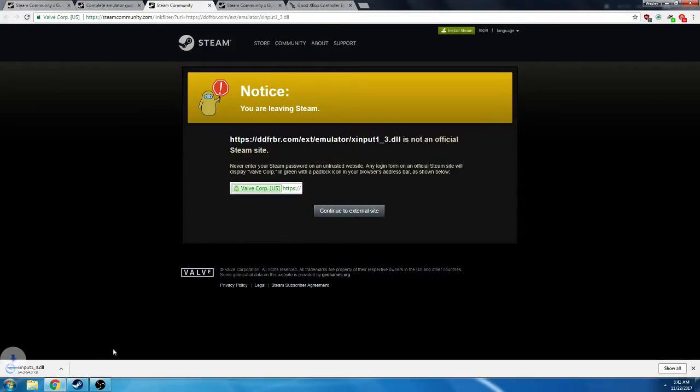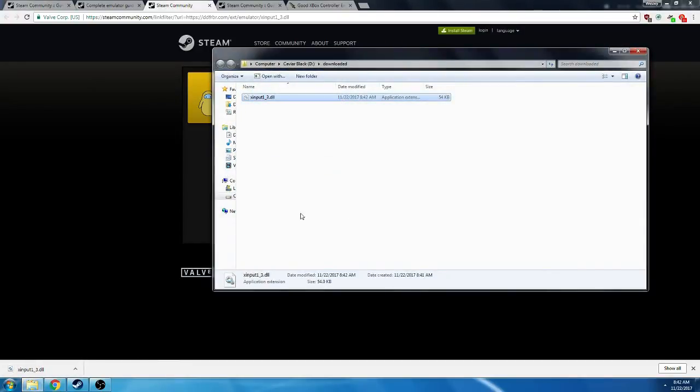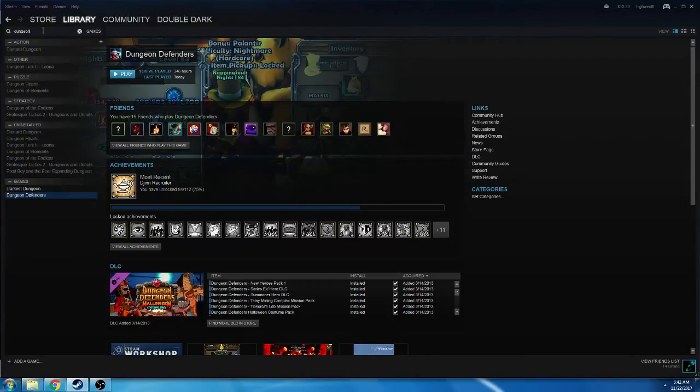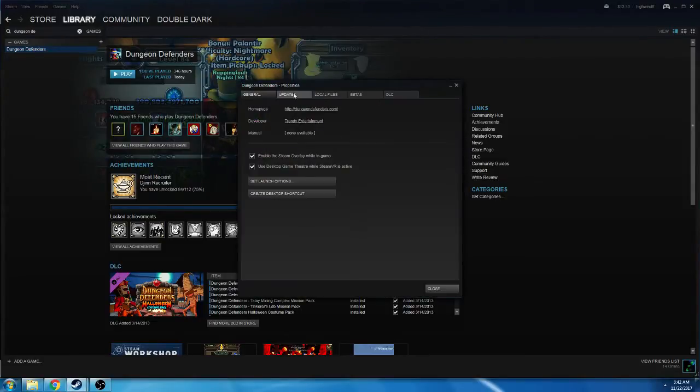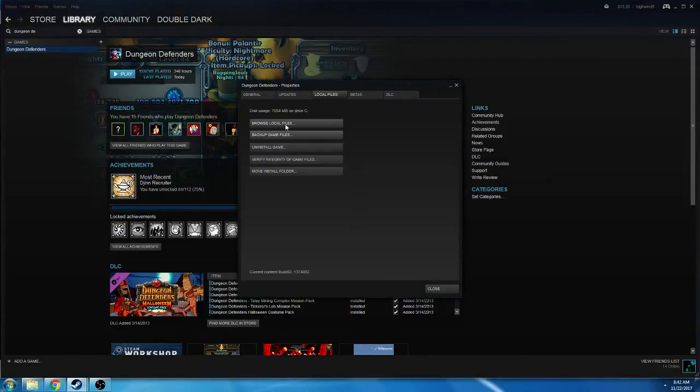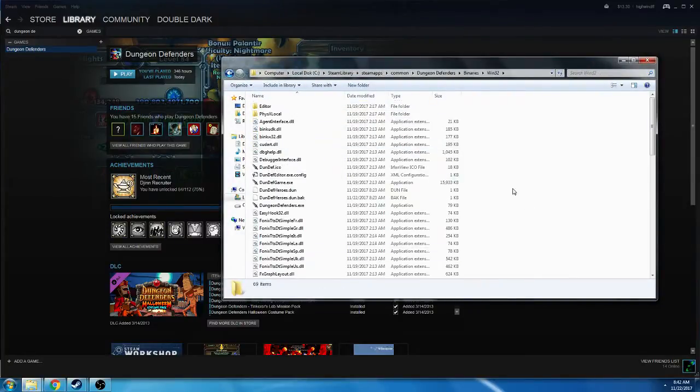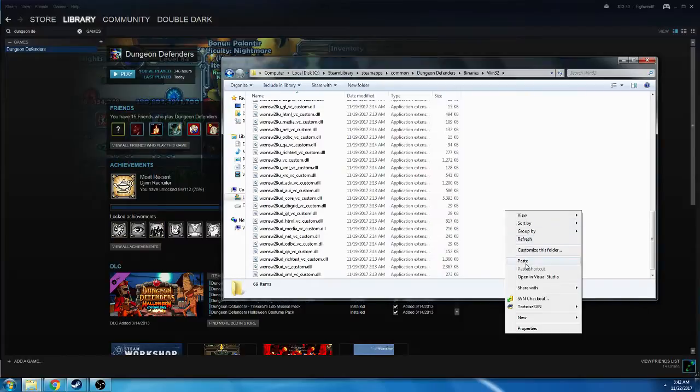It doesn't really matter which one you download. From here, you will cut and paste it into your Dungeon Defenders folder. The easiest way to get there is to click on Steam Library, type in Dungeon Defenders, right-click, go to Properties, then Local Files, and Browse Local Files. Now go to Binaries, Win32, and paste the file in there.